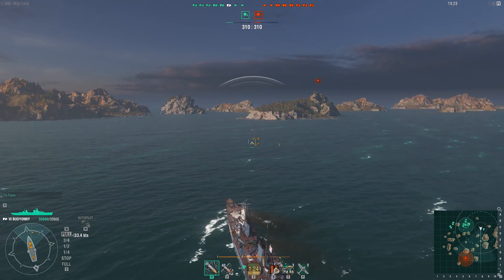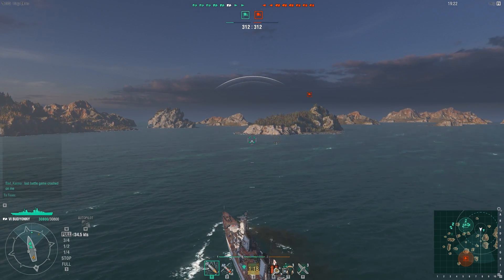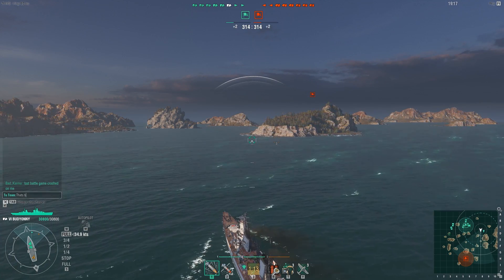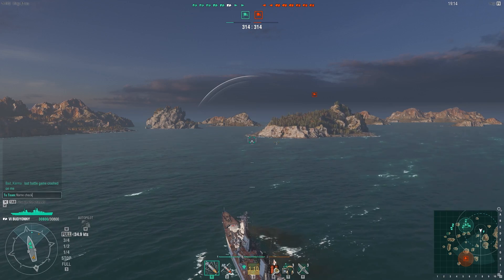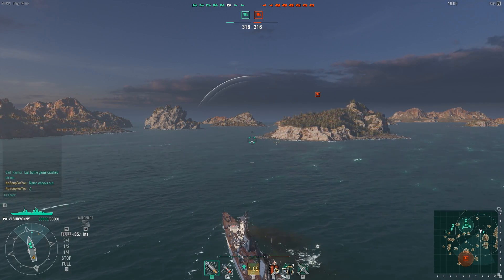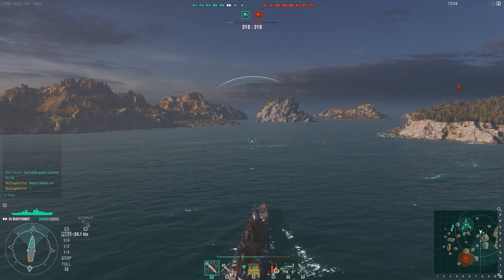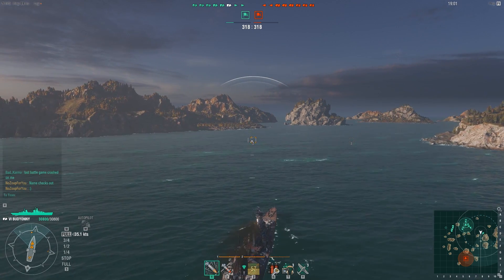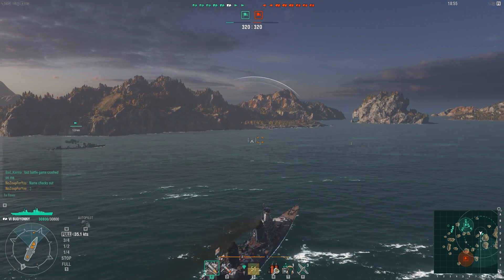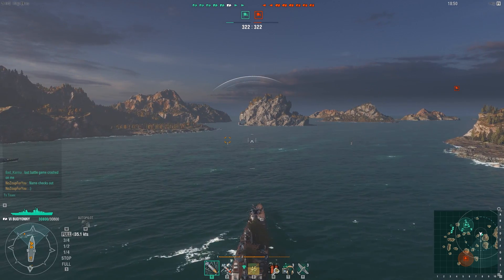It takes away the element of surprise, but it also adds a lot of strategy, especially if you have a ship with Radio Position Finding. You'll be able to communicate to the team - say 'hey, a destroyer is going to C.' You can see it's shifted now - another ship probably overtook the original one as the closest to me. Your radar will always be in the position of the nearest ship, whether it's a destroyer, battleship, or cruiser.